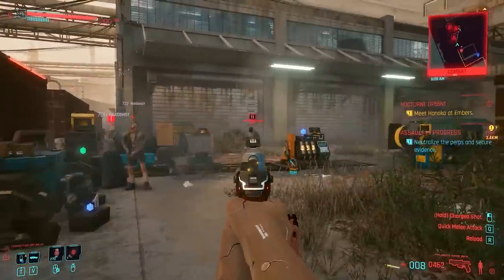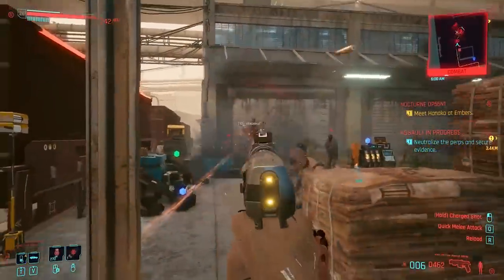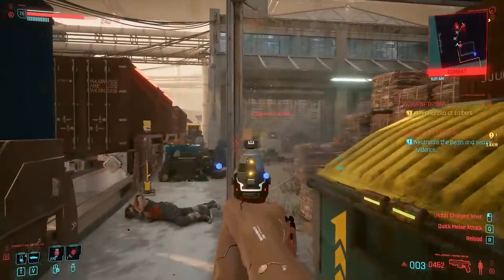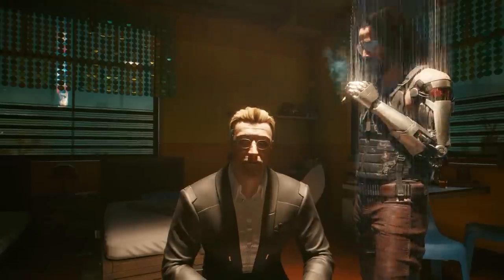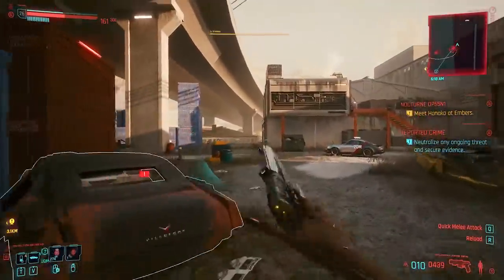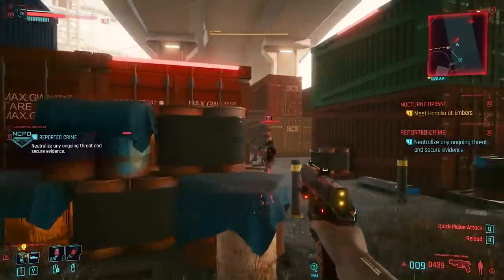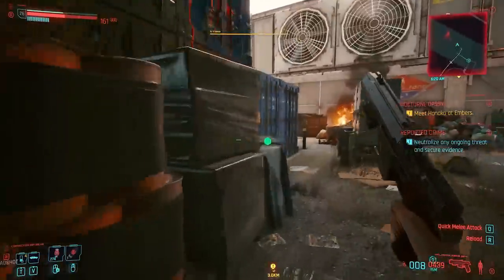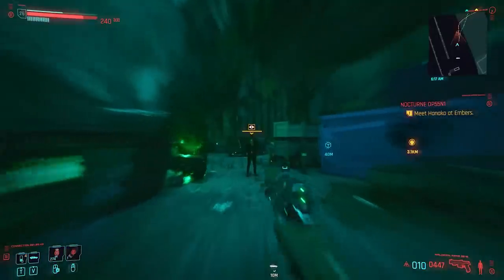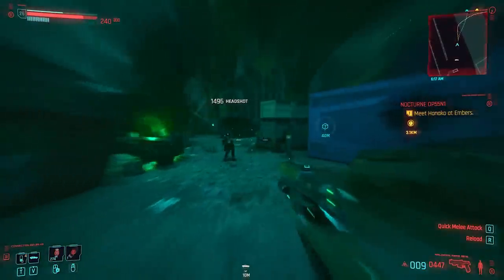While we are on the subject of powerful pistols, of course we have to include the legendary iconic Malorian Arms 3516 Power Pistol, also known as Johnny Silverhand's trusty sidearm. With a great DPS, headshot multiplier of 1.2, and an insane boost to thermal damage, burning holes through an enemy's chest has never been easier. You'll also find four weapon mod slots available for customization, along with a stylish firing and reload animation, which makes every kill a visual spectacle.